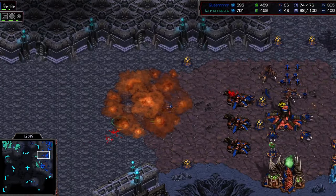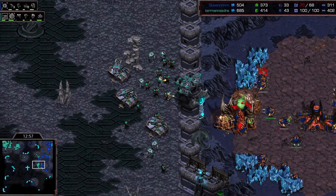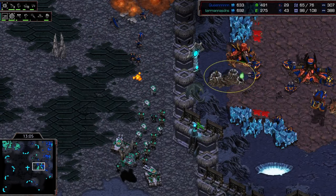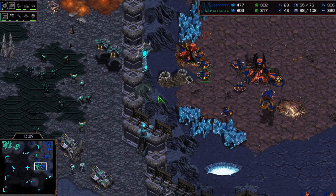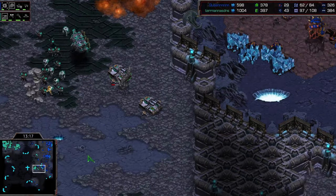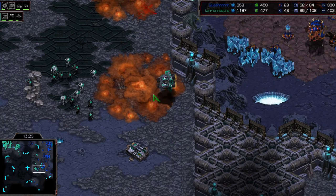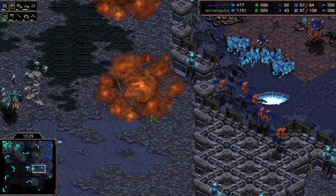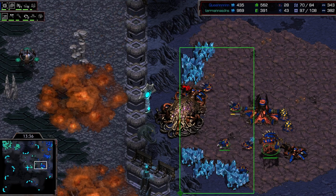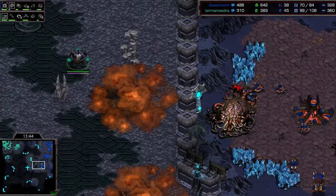There are still options for Barracks — he can try to push over here. It's up to Queen now to come out with a big army and crush this before he starts to lose too many drones and loses this gas. He comes forward with two lurkers. The first irradiate went down on a defiler, so he doesn't have one for now. Another defiler pops out. Dark swarm goes down a bit closer to the army — he should be able to stop this, although he's going to lose a lot of drones. He loses the gas as well.